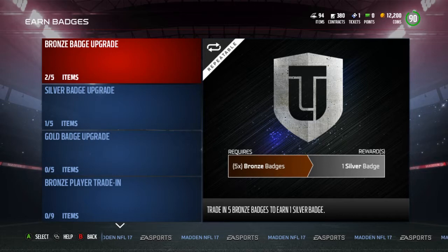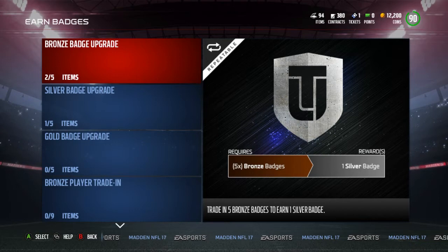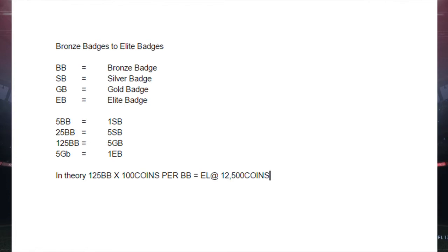Let me bring up a chart I have for you guys. It's labeled bronzes to elites. So how we're going to do this is we're simply going to upgrade the bronze badges to elite badges. It is time consuming, but don't worry because there are three different tiers to this investment trick depending on how much time you actually want to spend working the auction house. Five bronze badges equal one silver badge, so 25 bronze badges equals five silver badges.